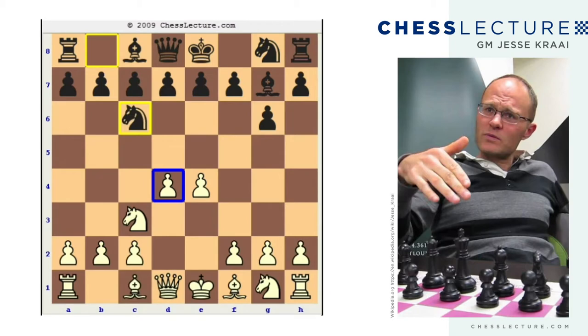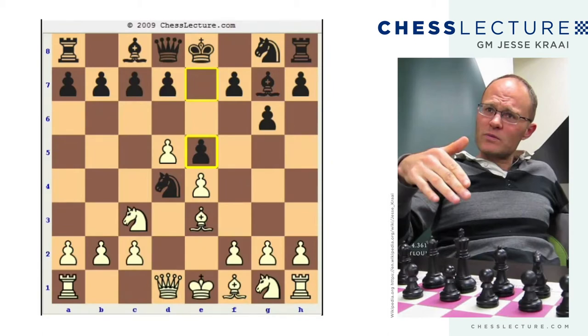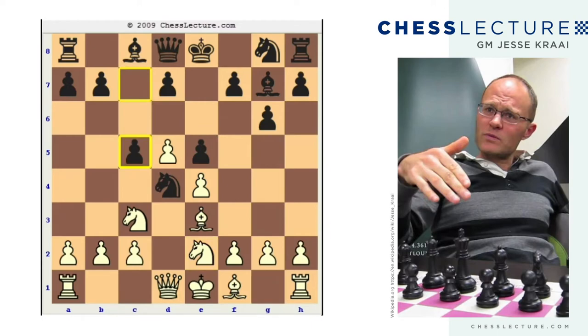We're going to see this game has some very interesting tactical ideas, but before we even get to the tactics, we're going to see this nice hyper-modern play by black. So the idea here is that if d5, knight d4, and if you try to kick my knight out, I'm going to stay. And if you play knight e2, I'm going to do the same trick again with c5, with a playable game for black.